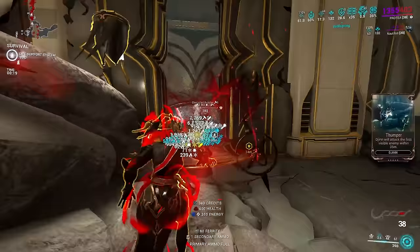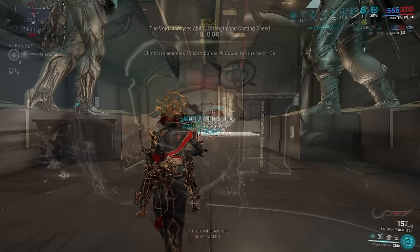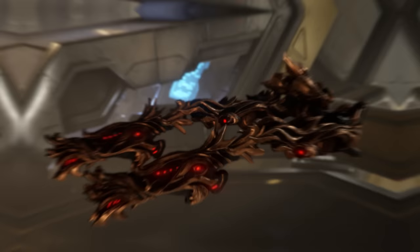Arguably Protea's strongest ability, and maybe one of the strongest in the entire game, is Blaze Artillery. Artillery functions similarly to Zaku's Grasp of Lohk. Casting will have Protea dismount the turret located on her waist, deploying it midair where it will hover during its duration, auto-firing at any enemies within range of its 130 degree cone. You can have 3 of these turrets active at any time, with them firing at 3 shots per second, their plasma charges possessing some very unique properties.